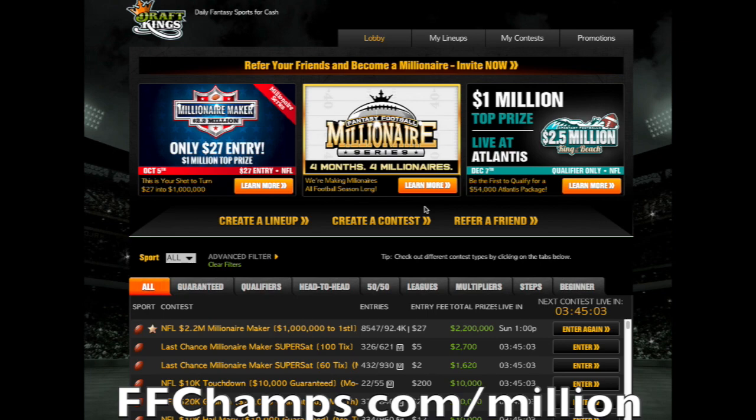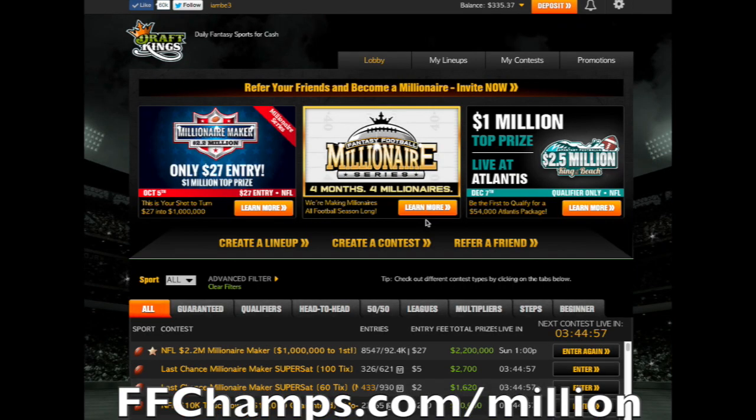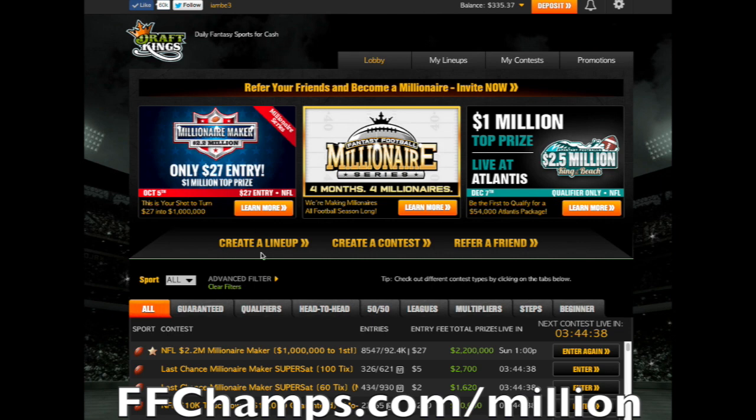This page is the lobby page on DraftKings. It has all the contests that you can enter. Find the contest you want to go in. In this case, I'll be entering the Millionaire Maker Contest, where the top 15,000 players win cash and first place will win $1 million. I'm going to go ahead and click on the Millionaire Maker Contest.